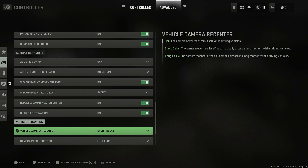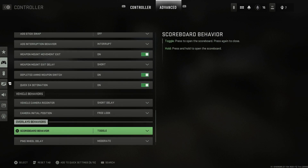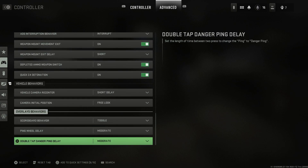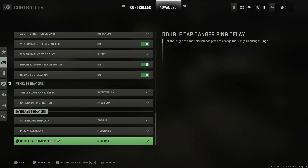For vehicle behaviors, I have it on short delay. Camera initial position is set to free look. Overlay behaviors can all stay as they are — toggle, moderate, and moderate. Just keep those as that.